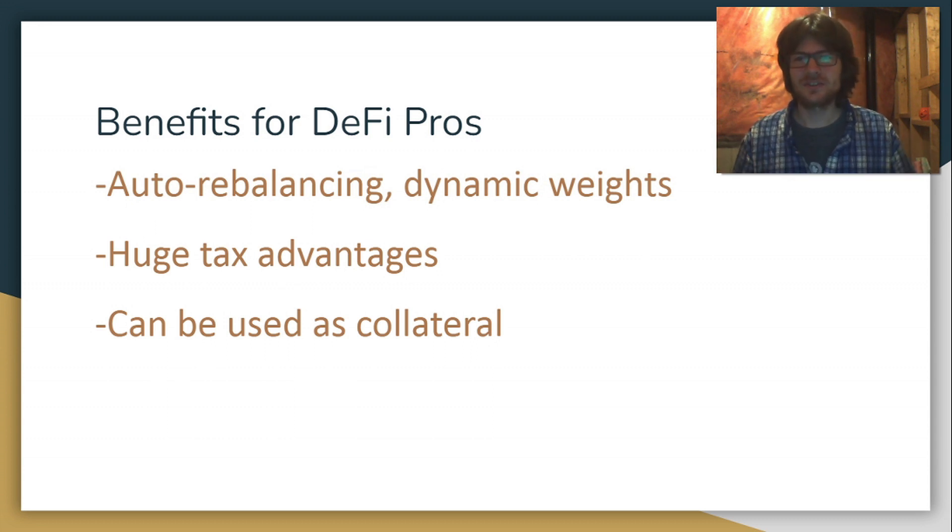Nebula is also going to have lots of benefits for DeFi pros. I'm going to use these clusters for sure, because they give you auto-rebalancing with dynamic weights, and that logic is all customizable — different from cluster to cluster. That rebalancing is convenient. I don't have to worry about rebalancing my portfolio. But even if I were willing to rebalance my portfolio myself, I would incur taxable events — whenever you trade a token, that's a taxable event, you have to pay capital gains taxes. Nebula is basically a loophole: you have a cluster token and in the background it's rebalancing a basket of assets without incurring any taxable events. That's pretty sweet.